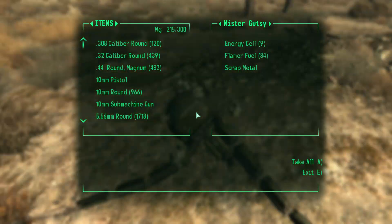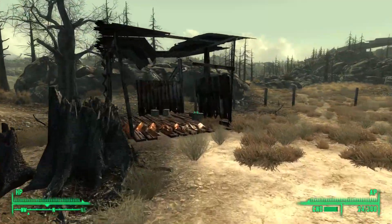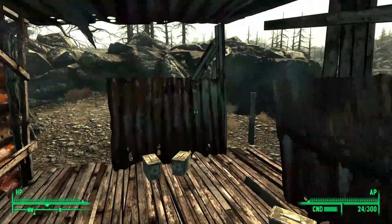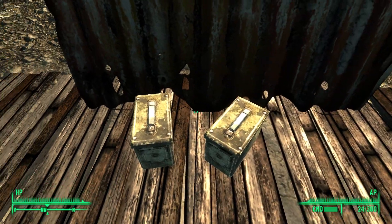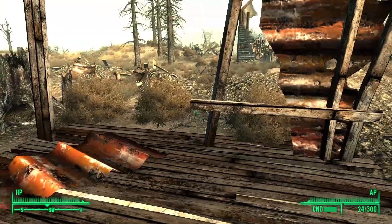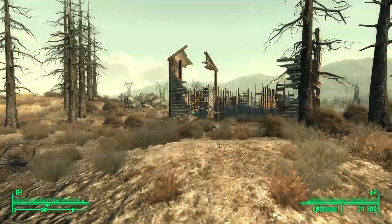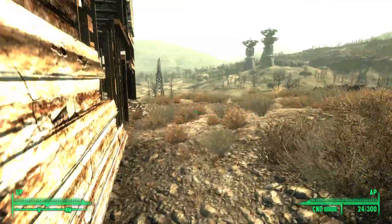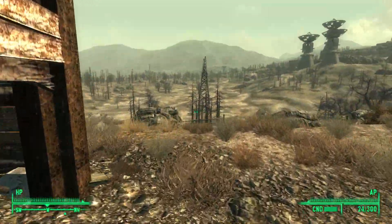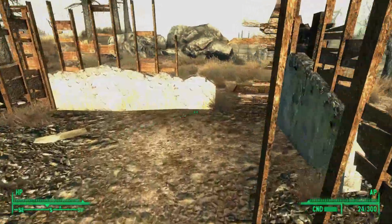Back on solid ground, we can loot the Gutsy, and then finish with three more ammo crates in the rundown shack. And there we have it! The Montgomery County Reservoir, and the Reclining Groves military checkpoint. If you've enjoyed the video, then consider leaving a comment, liking the video, sharing it with a friend, subscribing to see more, and enabling notifications to avoid missing any activity. Thank you for watching, and I will see you in the next adventure.